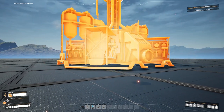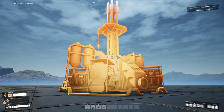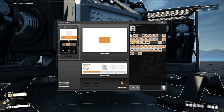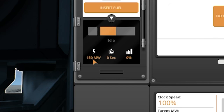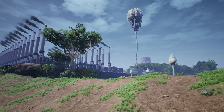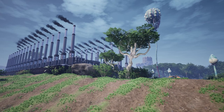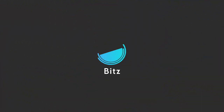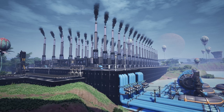We can place down a fuel generator, which is going to take our whole factory to a whole new level. A fuel generator actually needs 12 fuel per minute and outputs 150 megawatts, which means once we've set up our fuel generators we can actually remove the whole coal plant.